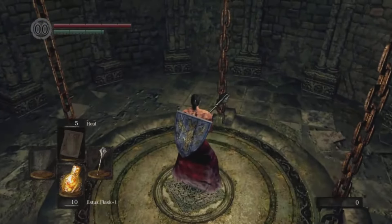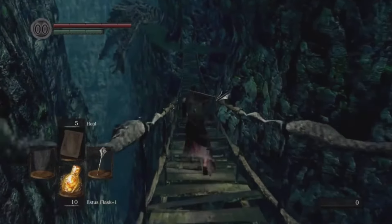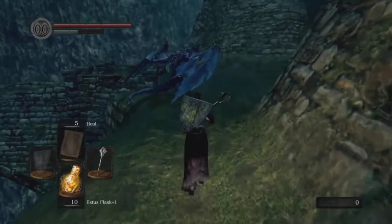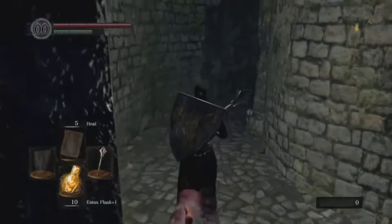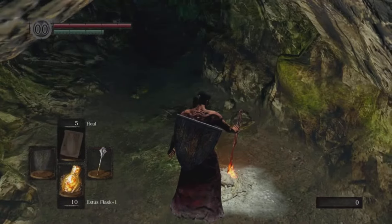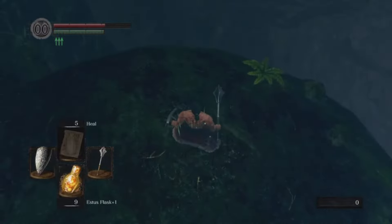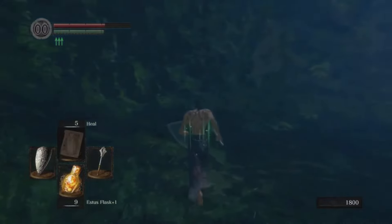After you've either died or Homeward Boned out of there, go back down into New Londo and the Valley of the Drakes. This time hang a left across the bridge, mind yourself around the undead dragon, and grab the Soul of the Proud Knight. Head through the narrow passage evading around all the dragons. On the right-hand side there's a small passage with an elevator that'll bring you up to the Deep Root Basin, where you can get the best shield in the game — arguably the Grass Crest Shield — as well as a chance to kill the Black Knight that has the Black Knight Halberd, one of the absolute best weapons in the game.